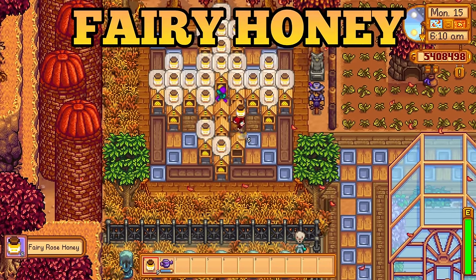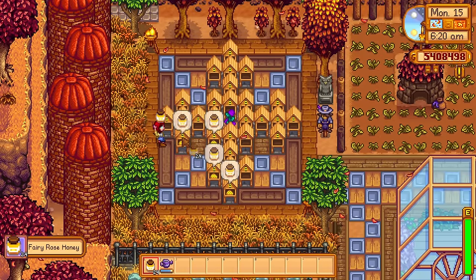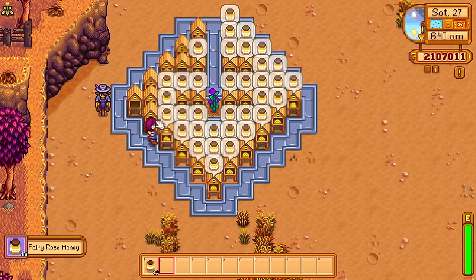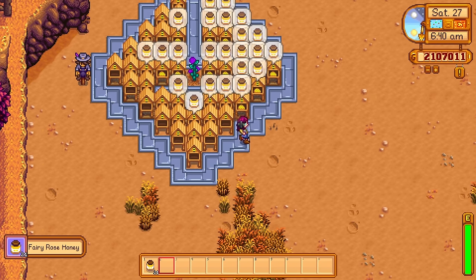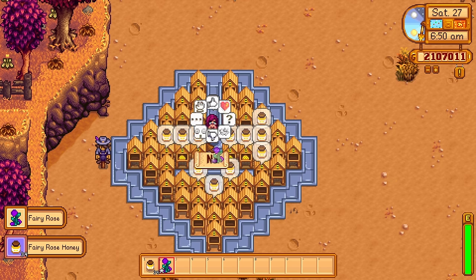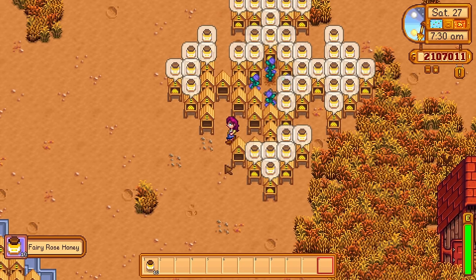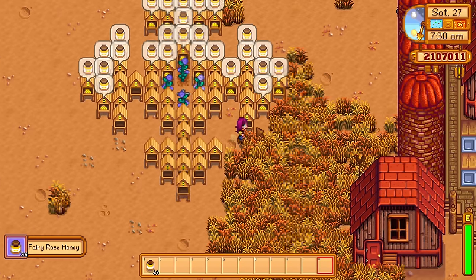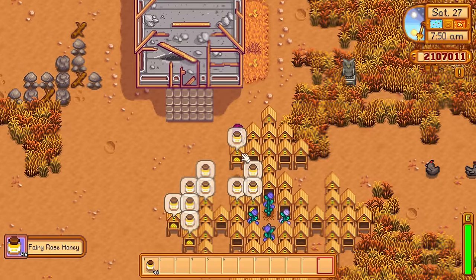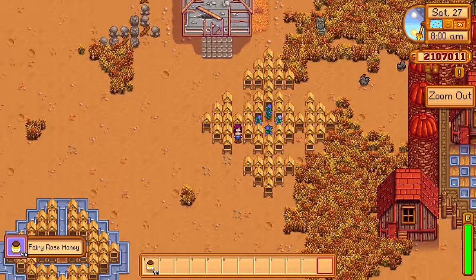Fairy rose honey is just insanely profitable — each one sells for 960 gold. But flower setups can be tricky because of the odd range of the flower. This layout here is the most optimal for a single flower, placing the maximum number of bee houses around it while still being able to reach every one easily. The only problem is accidentally picking up the flower. If you don't want to risk it, you can use this alternative layout with four flowers and a single sprinkler in the middle. It's less efficient, but it's impossible to harvest a flower without destroying some bee houses — and it looks really nice on your farm.